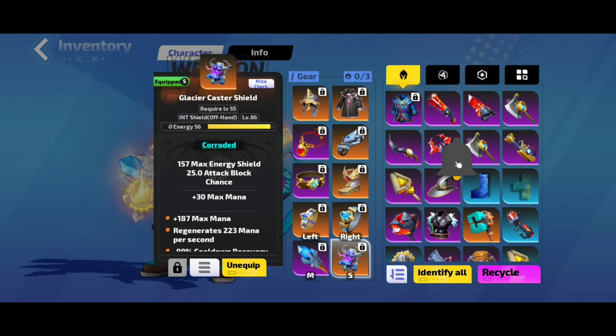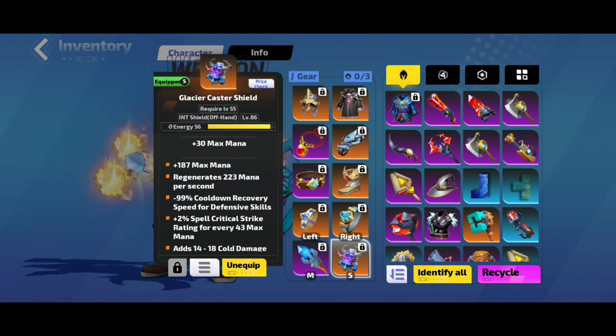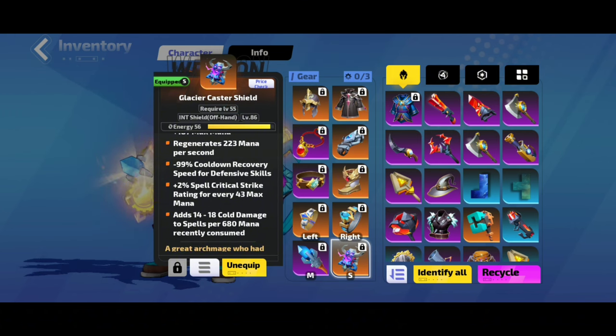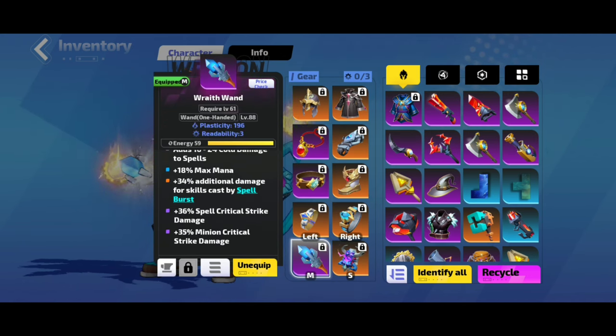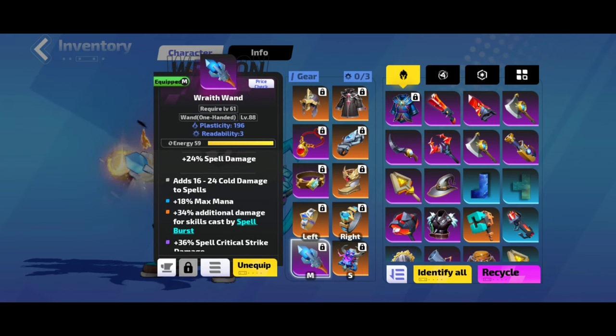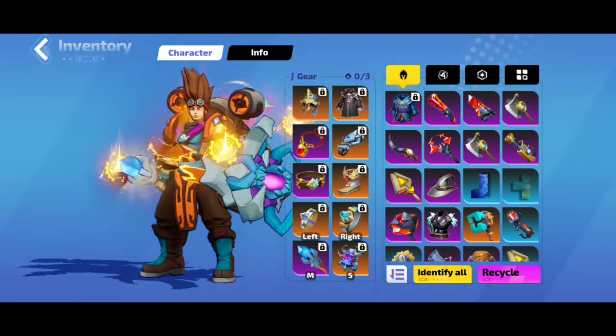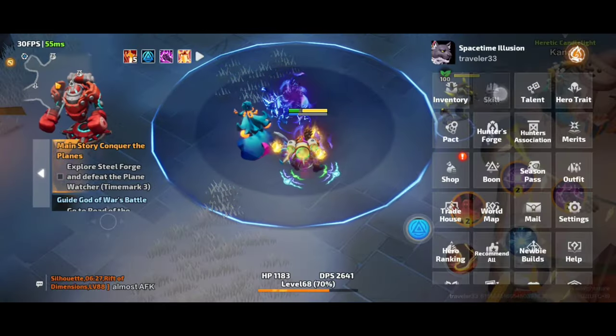I start with a Wand and Glacier Shield. The Glacier Shield has 56 energy shield, mana, mana regen, and spell critical strike weighting for every 43 max mana — because this is a mana stacking build. For the wand, aim for spell burst damage, as much mana as possible, cold damage, and spell critical strike weighting. I'll probably craft a stronger wand soon, but the Glacier Shield will likely stay.